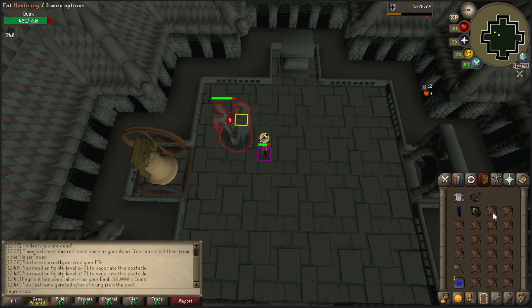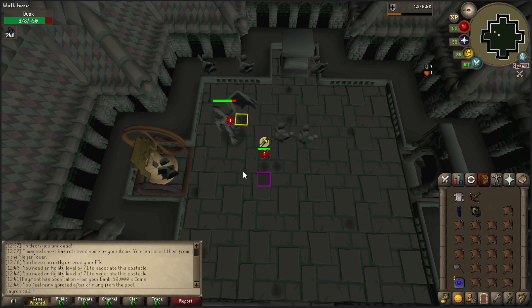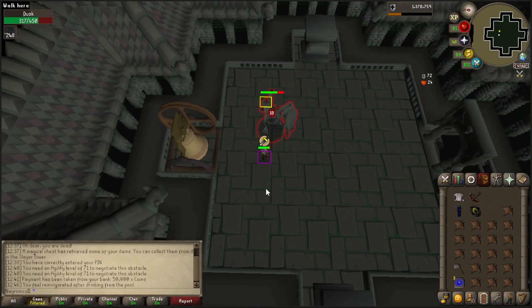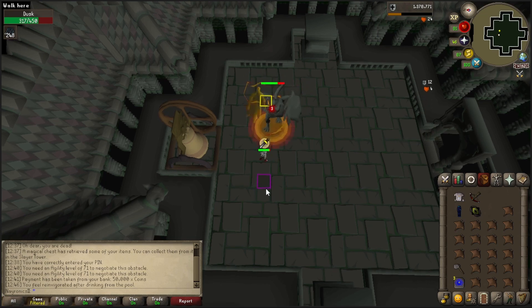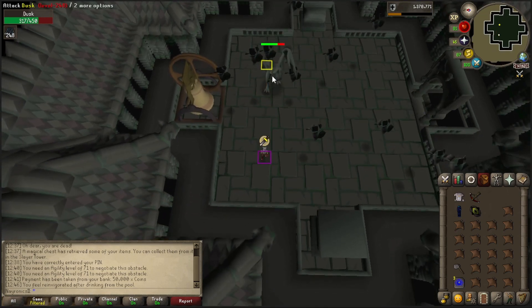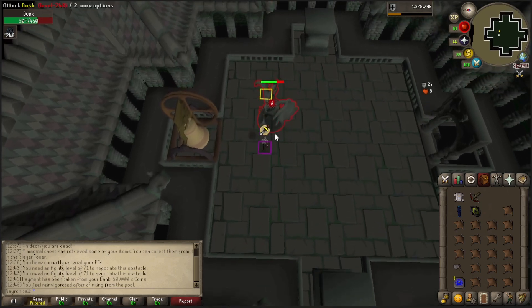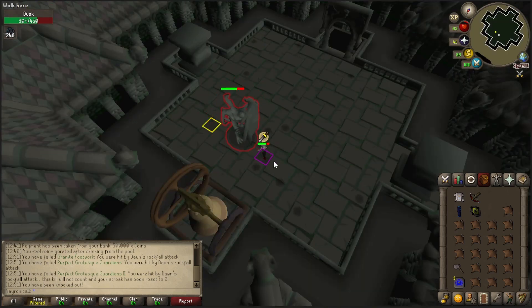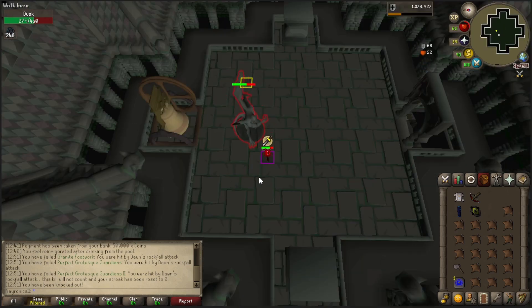Unless that was the animation I was looking for, but I don't think it was. These look like pretty normal attacks. The boulder disappeared as I walked into it, so I thought it was safe. Good to know that can happen.